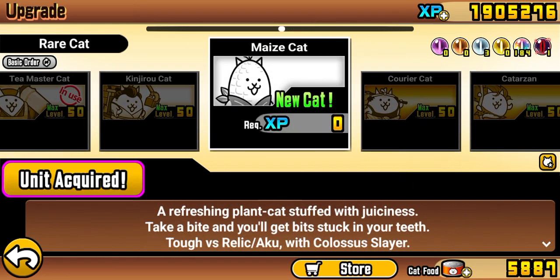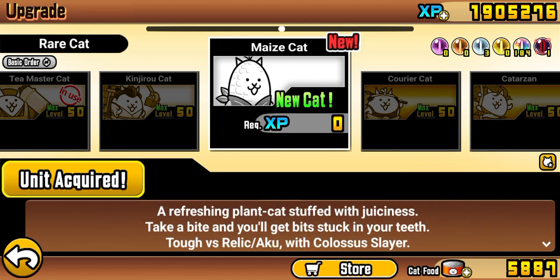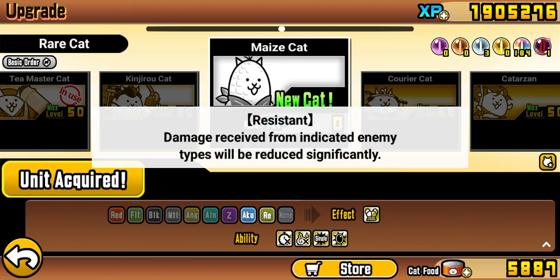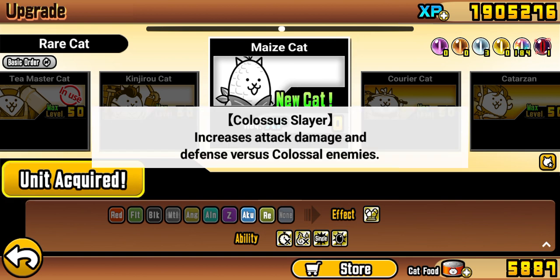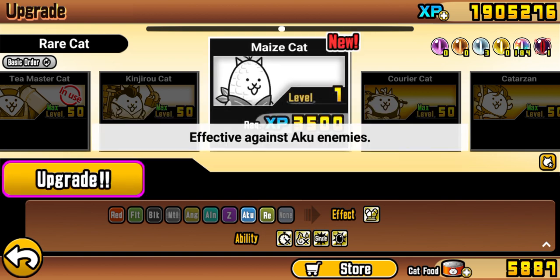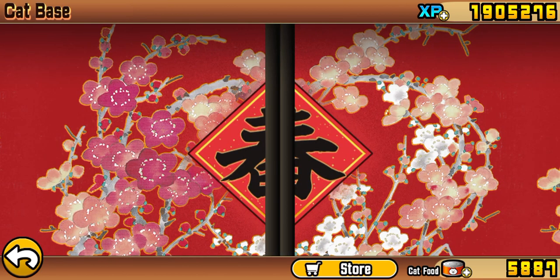Maze Cat — a refreshing plant cat stuffed with juiciness. Take a bite and you'll get bits stuck in your teeth. Tough versus Relic, okay — tough versus Relic and a coup. Dude, I probably could have used this against the Relic Citadel I dealt with earlier. Oh my gosh, Colossus Slayer as well — awesome. Let's check him out.